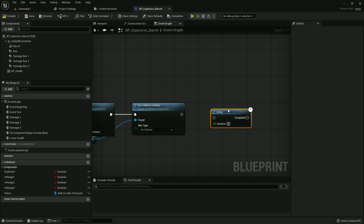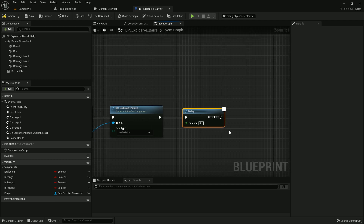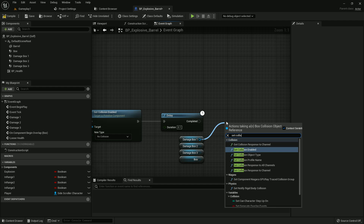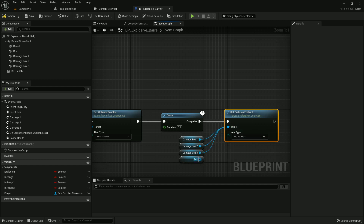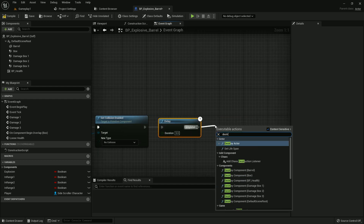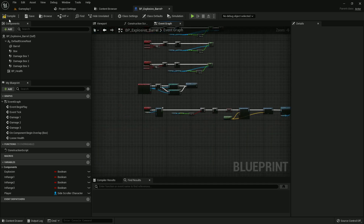Add a Delay of 0.1 seconds. Now select all the box collisions, get them here, and add Set Collision Enabled set to No Collision. Then add a Delay of 5 seconds, and after that, Destroy Actor. Compile and save.